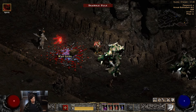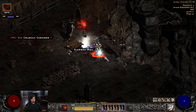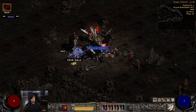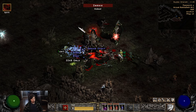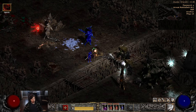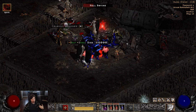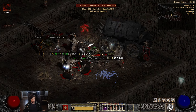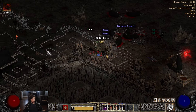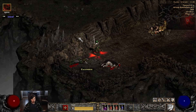I think you guys can replicate this with any character using charge. Facing left and going down seems okay, but when I try to face right and attack I'm only hitting one target at a time even though there are multiple targets right next to me. It has something to do with the way the server is responding to my movement — it's very difficult to play and it wasn't like this in previous seasons.